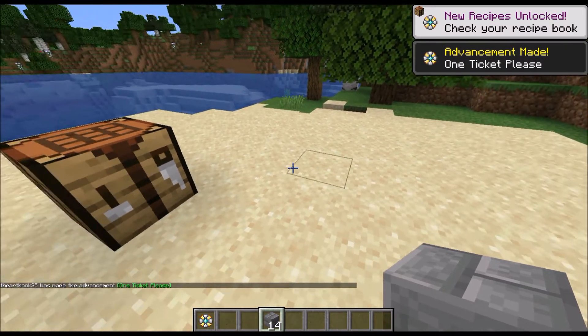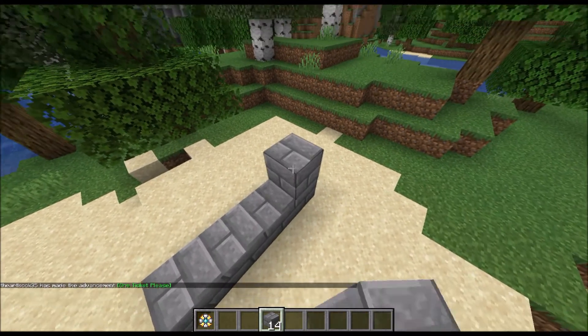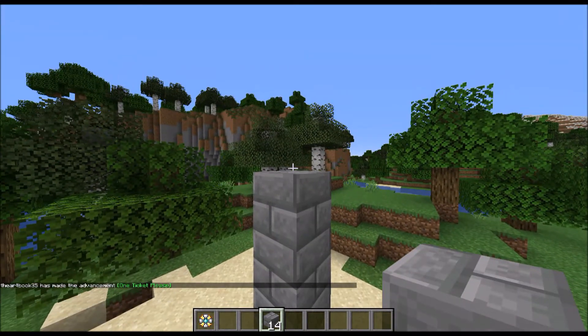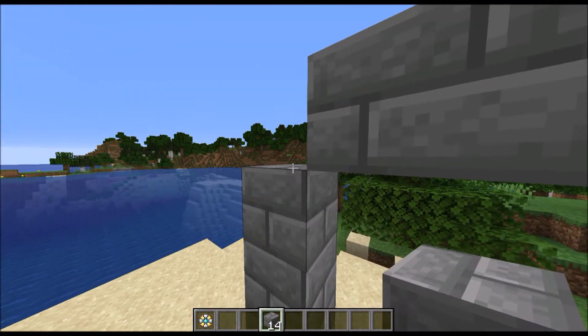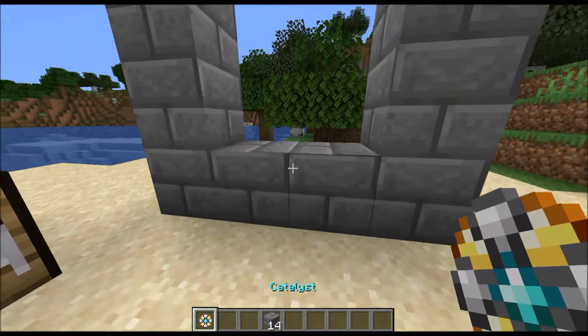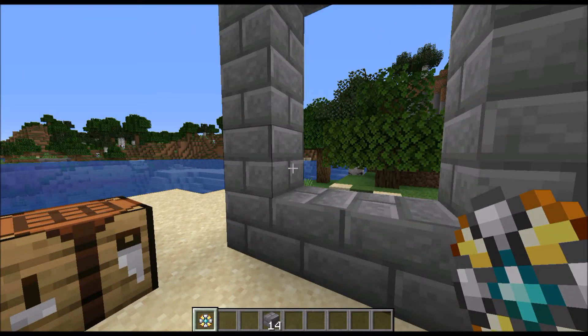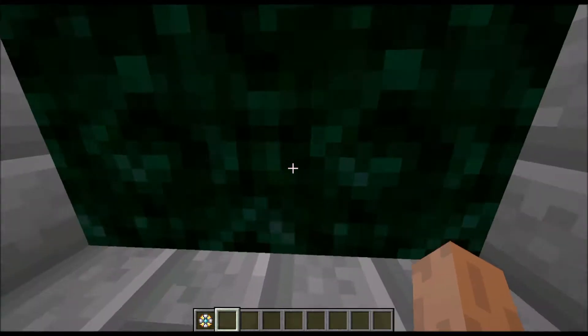The next step is building the portal. This is done with stone bricks, and it is the exact same dimensions as a nether portal, so it will take only 14 stone bricks in order to build. After that, we come down here, grab our catalyst, click on the bottom two blocks, and we've lit the portal. Let's jump in!